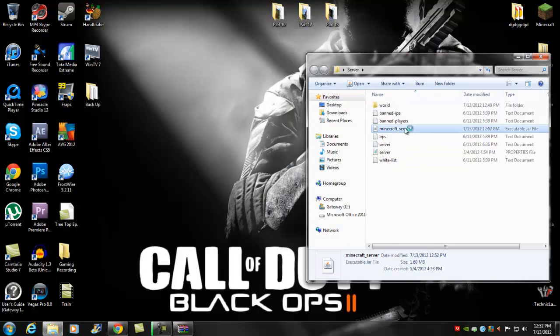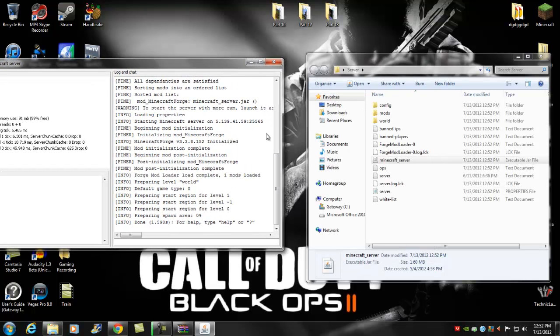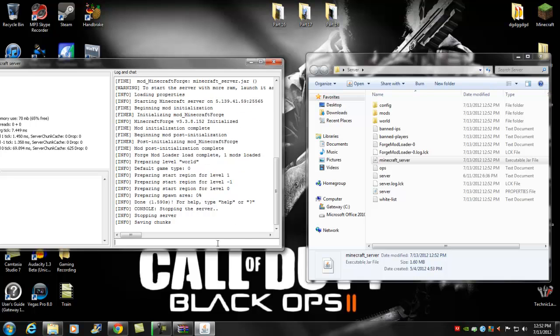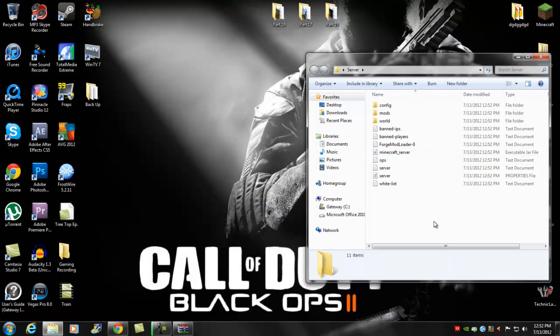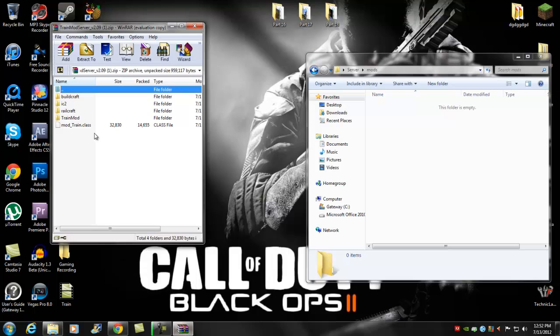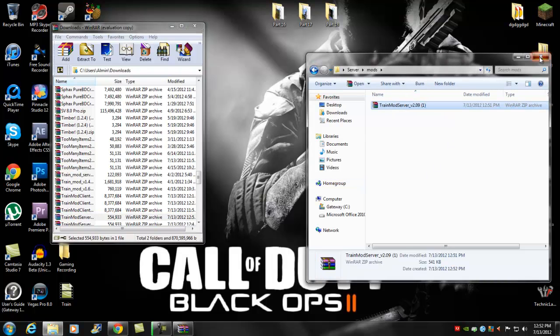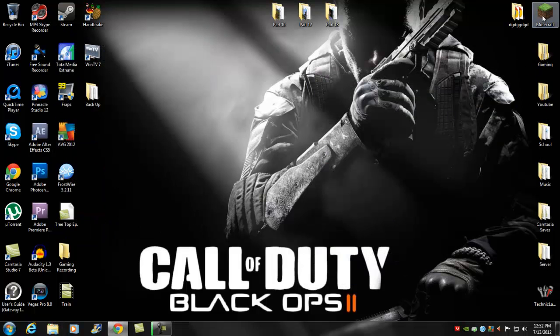Now exit out of your server and run the server by double-clicking it. Once it's running, type 'stop' to stop the server. Then go to your mods folder, open it up, and click the up button in WinRAR.